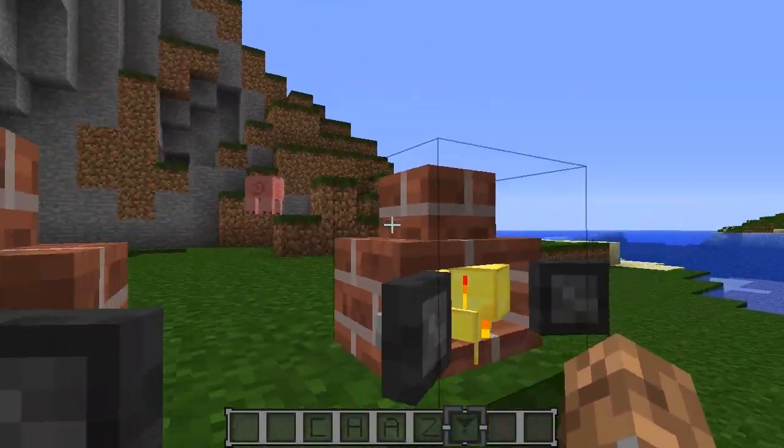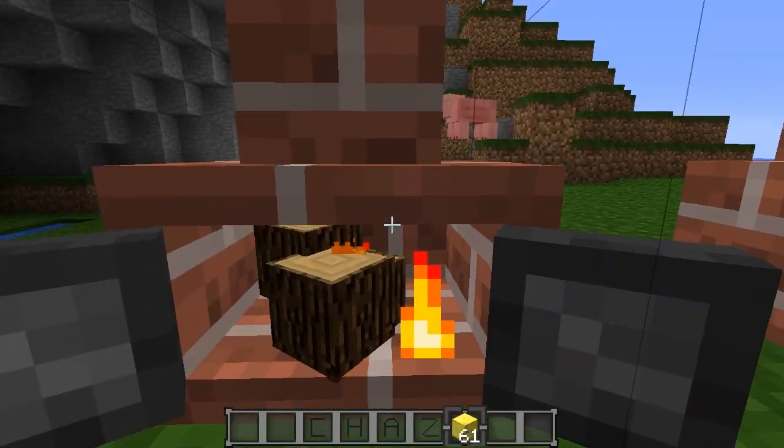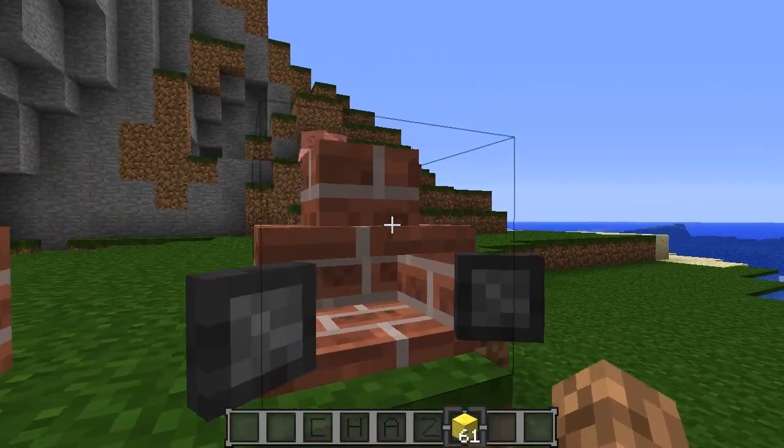If you guys do want your items back, you can just right-click them and get that stuff back. Just make sure you have nothing in your hand and you can just put them right back in.